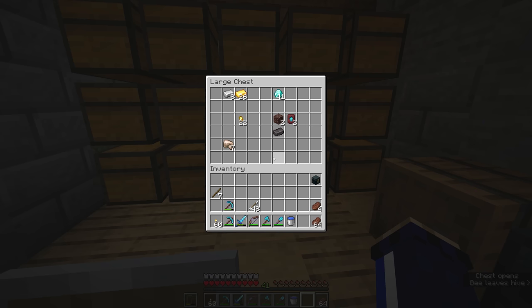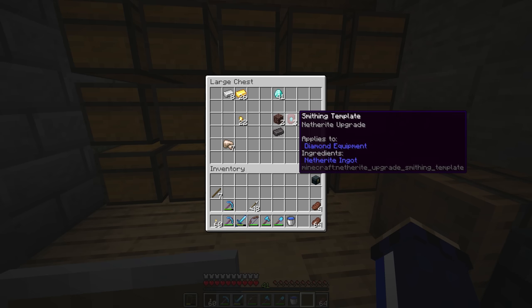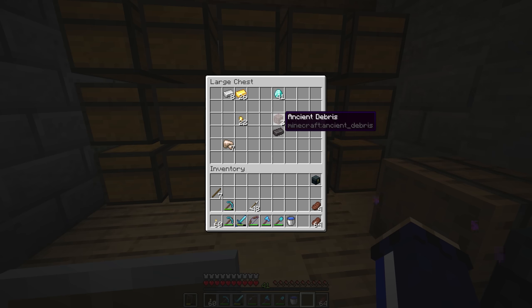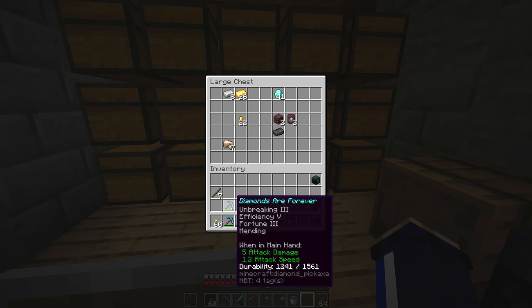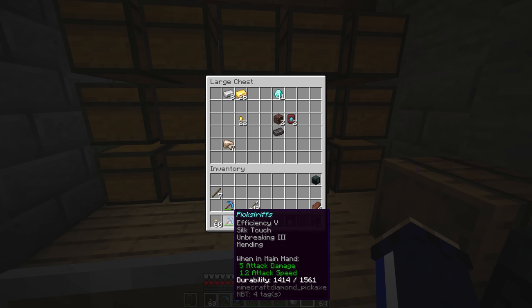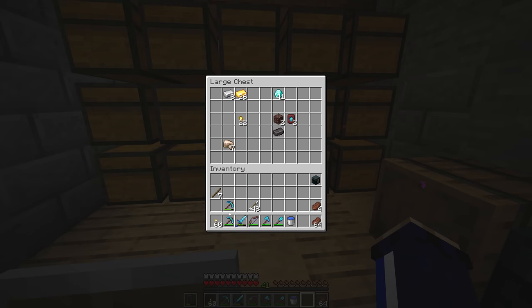Here in one of my precious materials chests, we have the netherite upgrade smithing templates that we got from the piglin bastion in the previous episode. We also acquired a netherite ingot and some ancient debris. Now, ancient debris might not seem immediately related to the netherite ingot, but the two are connected — you smelt it down in a furnace, plus a couple of gold ingots, to make a netherite ingot. That is a crucial material for upgrading our tools to what is currently the final stage of the tech tree, giving us slightly more powerful pickaxes, armor, and other tools than diamond.